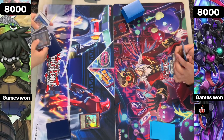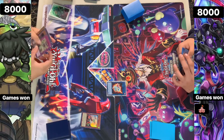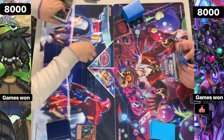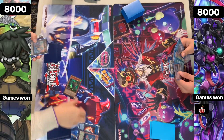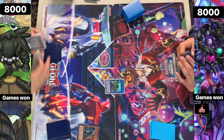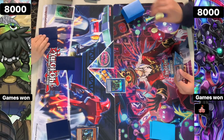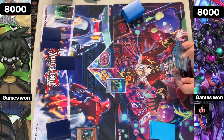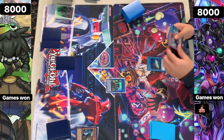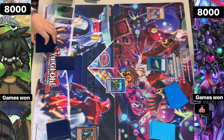We're going to see Plunder start off with a Normal Summon of Golden Hair. Then link off into the Almirage, which is the one-card Blackbeard. They're going to activate the effect, discarding the Redbeard, summoning itself out. Then linking away into a copy of the Blackbeard. Passing turn with a set card - having some hand traps in hand there.